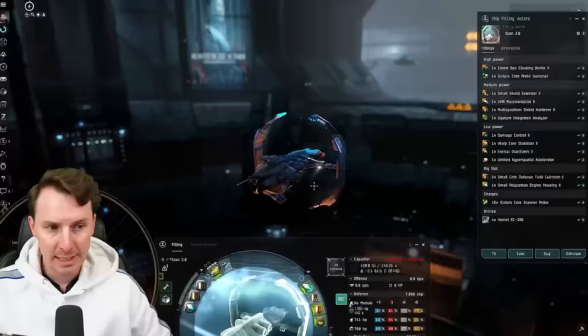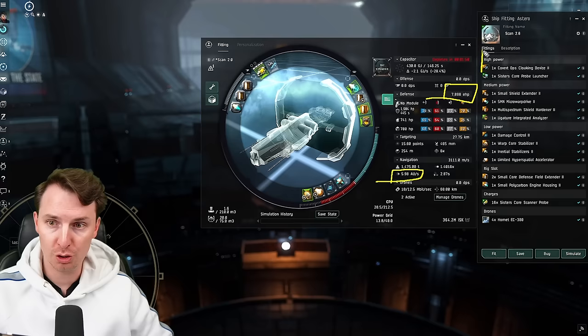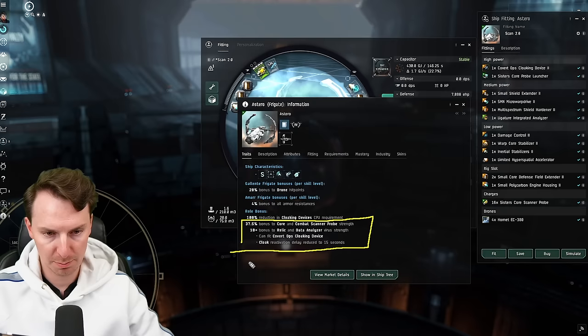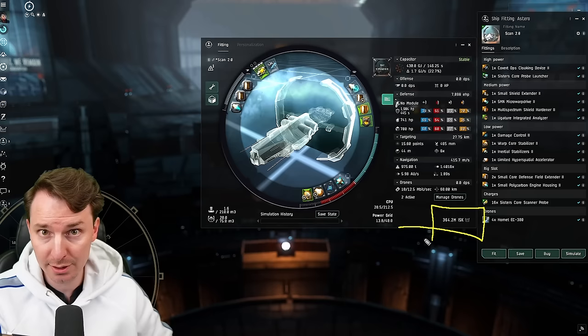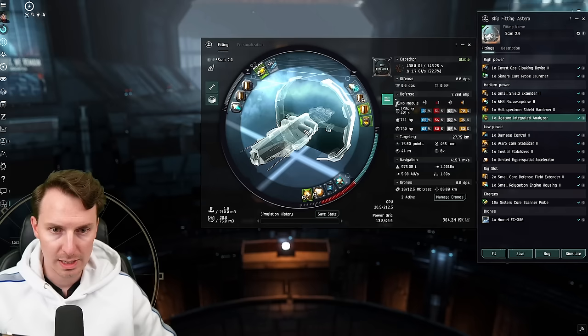Highsec is a completely different story — enter the Astero. We love the Astero as one of the premier exploration ships. This ship is tankier than the Metamorphosis, can warp just as fast with our fit, uses a covert ops cloak, and still maintains that sub-two-second align speed. We do lose the innate warp core strength, but the Astero has a monster combat probe and relic/data analyzer buff. The total cost of this fit is higher than the Metamorphosis — we're taking this into highsec, so we're going to bling out some mods. The main reason it's so much more expensive is the ligature integrated analyzer, which fits both data and relic site modules. If you don't want to run it, you can just run a data analyzer two and the cost goes down to 200 million — but with the ligature, you can hit every single highsec data site.